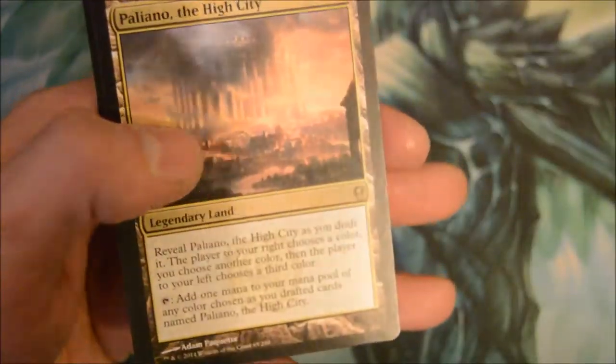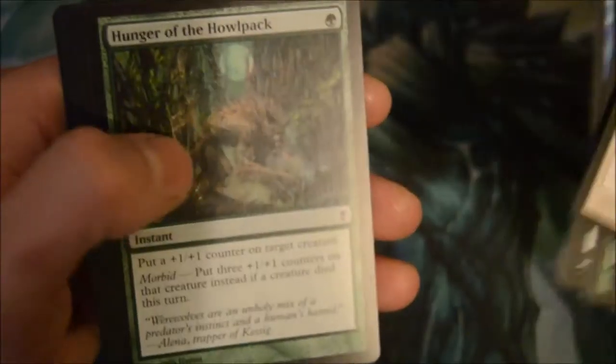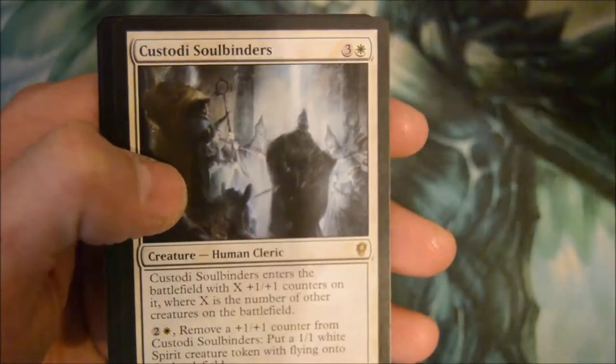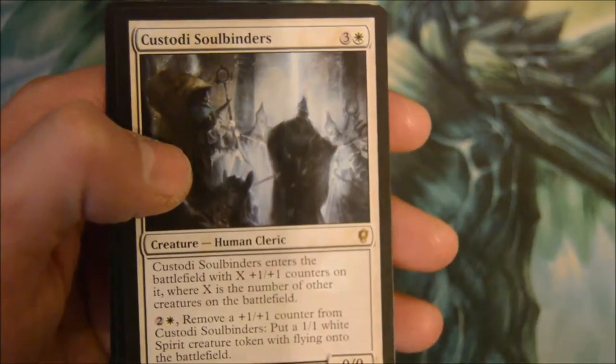Relic Crusher is the foil. Getting a lot of reprints. Fires of Yamiya, Wakestone Gargoyle, Plugged Forsego.